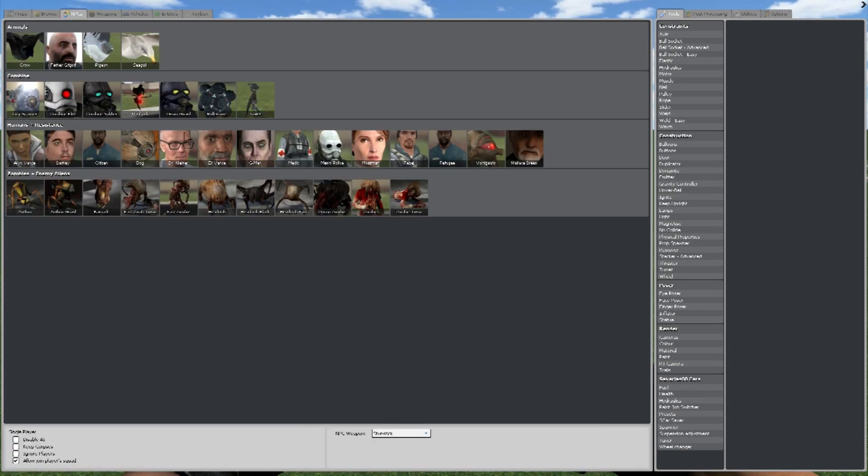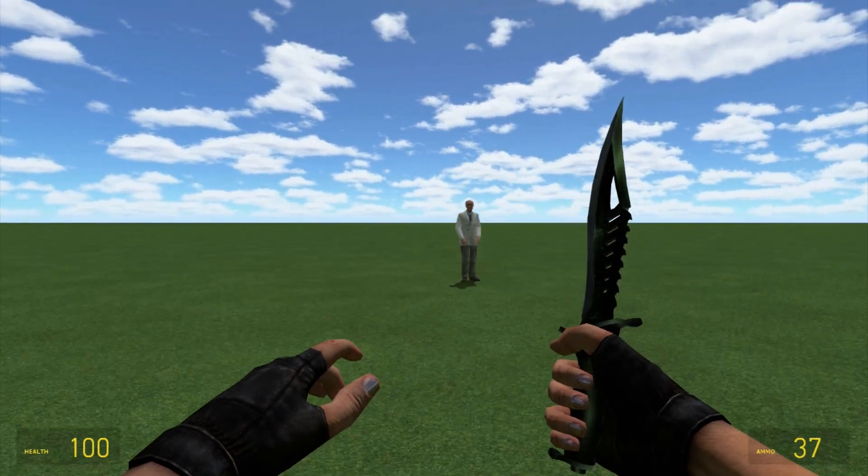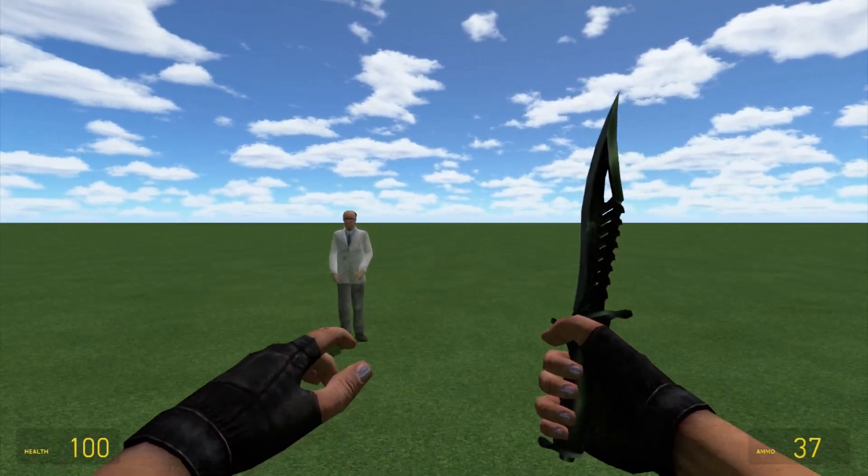This pack includes knives, shotguns, sniper rifles, submachine guns, and pistols. What I'm going to do is take one weapon from each category and just test them out and show you.